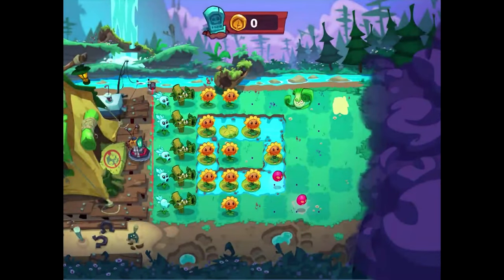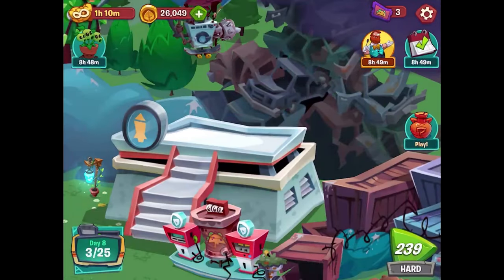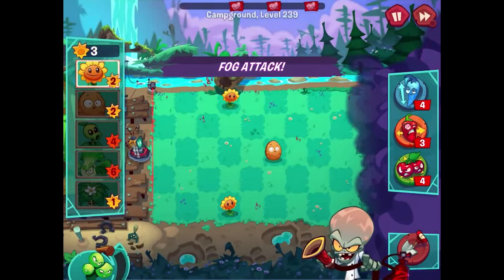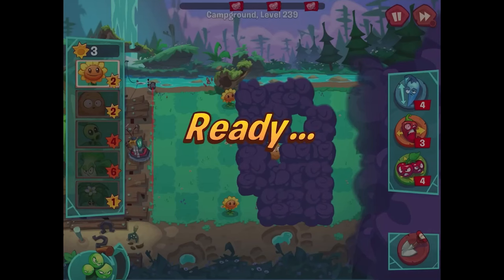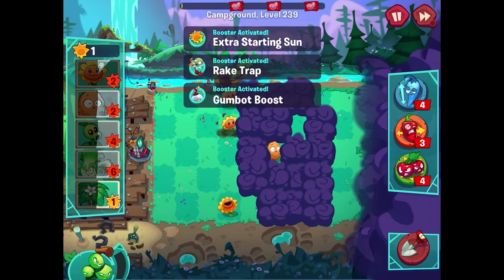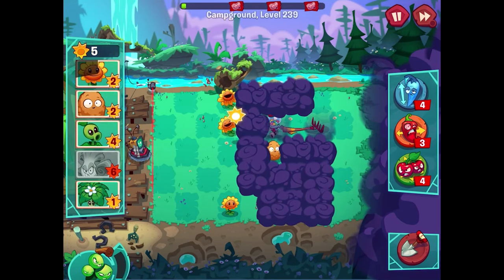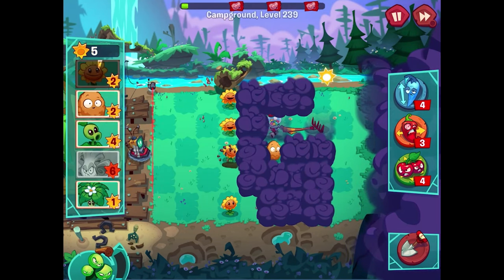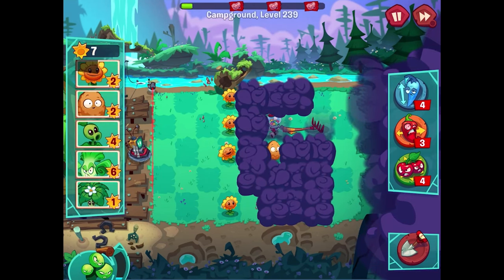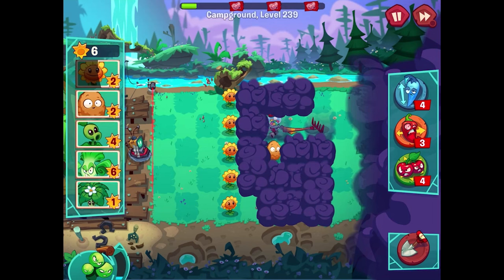Luckily it's not a very hard level but I know one's coming soon. The fog attack again — this one's pretty messy but we have bonk choy and umbrella leaf. Right now full focus on sunflowers, but sooner or later we'll focus on bonk choys because I don't know what difficulty of zombies we'll get. We already have the walnut coming out here too. Lots of opportunities to get stuff done. First zombie's gonna get hit by that rake — and the second zombie's a big question.